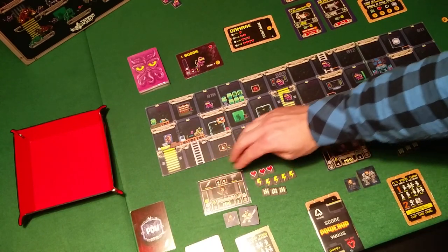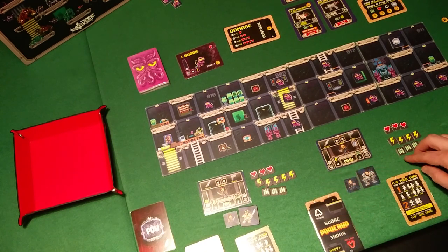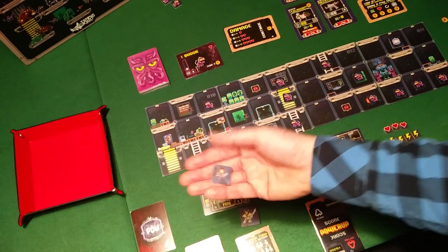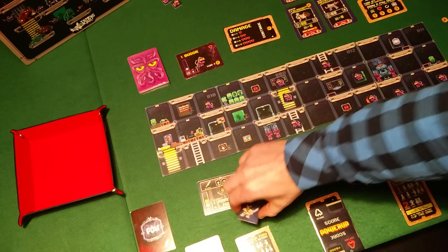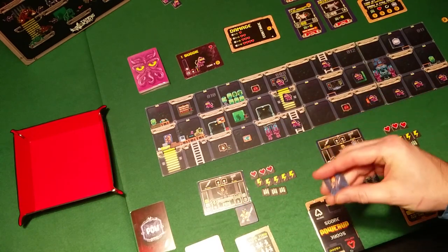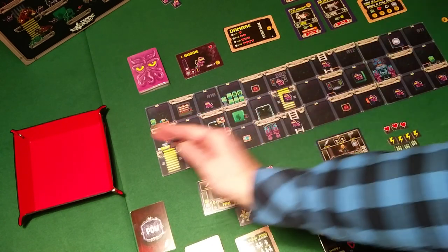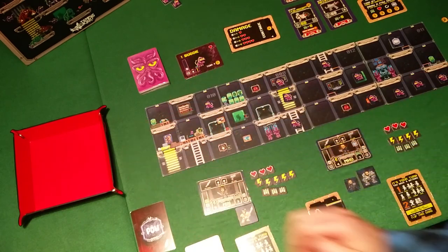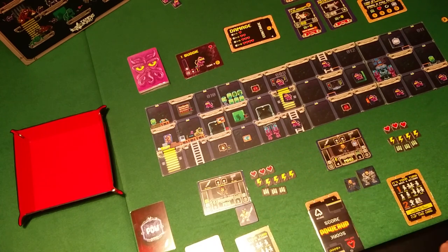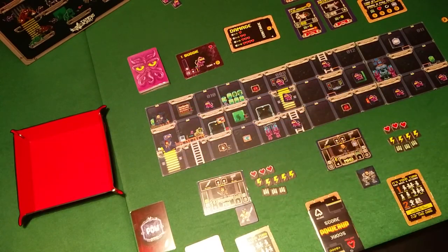Each Bugbuster starts with 3 health — 3 hearts. You place the amount of reaction tokens that corresponds with the card, and the same goes for ammo — both in this case have 3. Each character also has a token: a normal Bugbuster and an epic version, which comes into play once the player goes into epic mode. If you start a mission, you always start on one side or the other — in this case we start on the left side, and players can choose on any beginning tile where they place their token. Let's start with Mo on the top and Mei on the bottom.